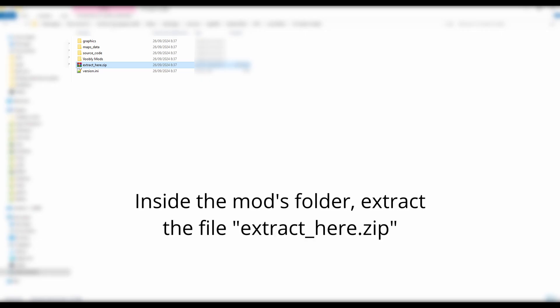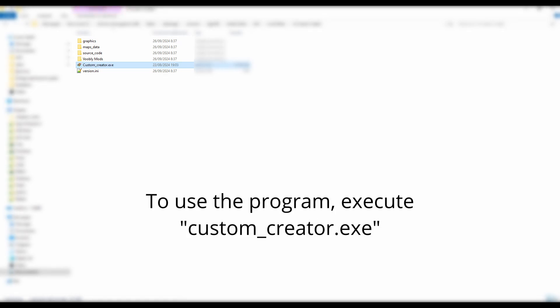First of all, in order to use the map creator, once you have downloaded the mod, you need to navigate to its folder and extract the contents of the zip file. After this, you'll have access to the program and you can safely delete the zip file. To launch the map creator, execute the program CustomCreator.exe. You can create a shortcut to it if you want.